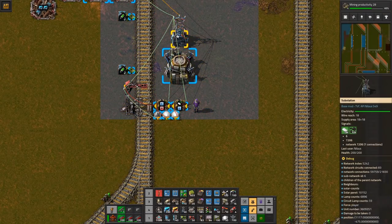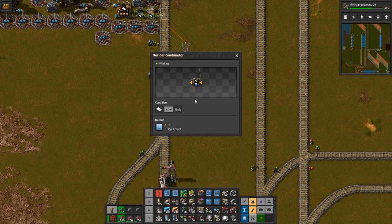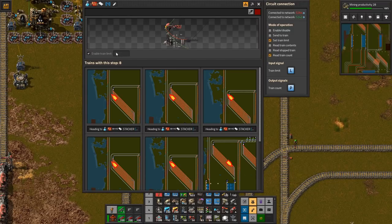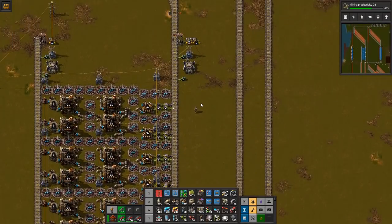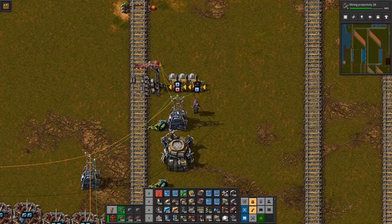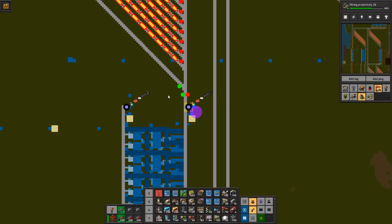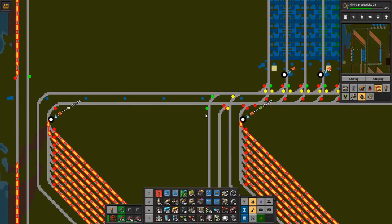I do this with circuit logic. I summarize all the contents of the boxes and feed that in here — so we can see 78,000 and 30,000. Basically, the plastic train is allowed to come in when there are at least 64,000 available — so this station now reads literally 'one,' meaning it's open to plastic trains. The second condition is when coal is less than 25,000, then it opens for the coal train, which means this station currently has a limit of zero and is closed.